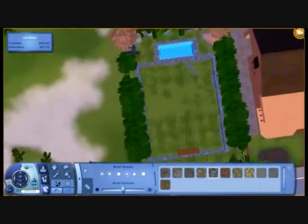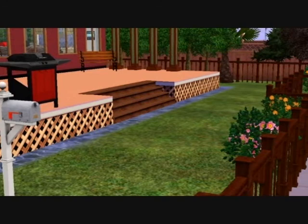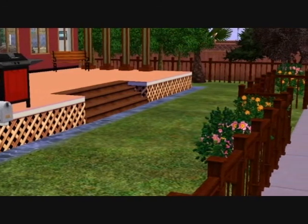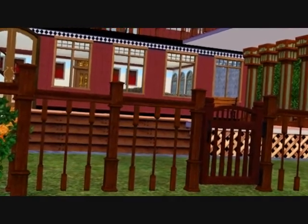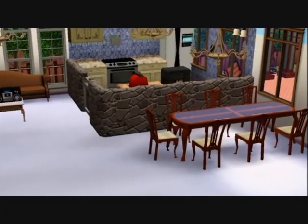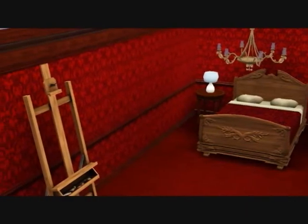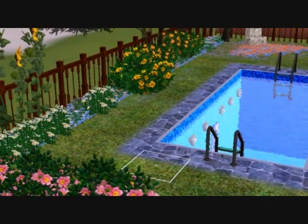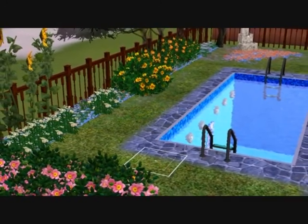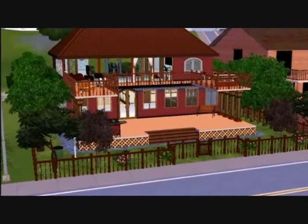There we are. So there's the pool. Here is a front picture of the house - here's another picture, and I really like these pictures. Here's the kitchen - it looks awesome. Here's the red room. Here's the back garden. And here's the house itself.